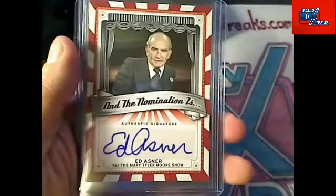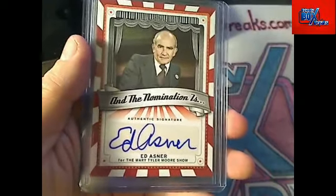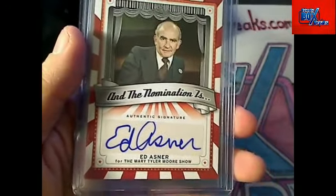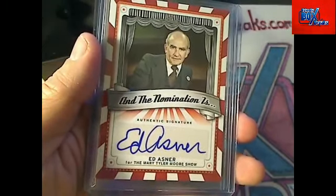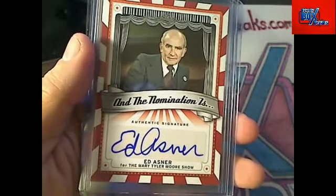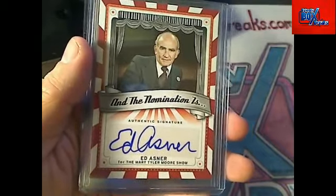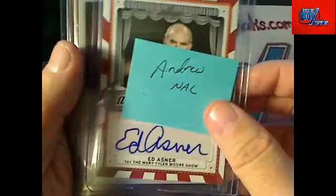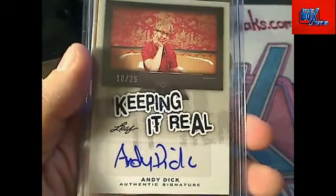All right, next up we've got an Ed Asner — that's a pretty good auto right there. Mary Tyler Moore Show. This is Andrew N coming out to you. Five points in fantasy breaks for Andrew N. I got a sticky for it — it's not numbered, but I got an Andrew N sticky to put right on that top loader.